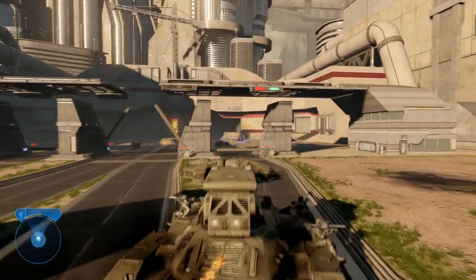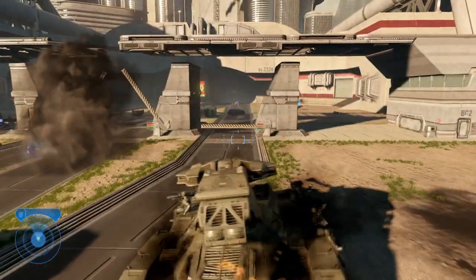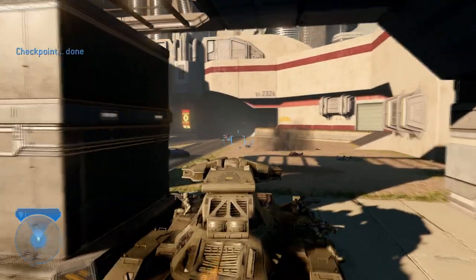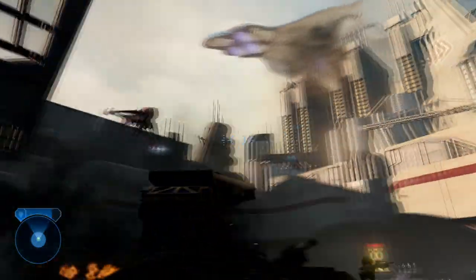The UNSC Army Light Tank has little information on it. It is a variant of the M808B made to be, as the name implies, light. We do know that the reason for the UNSC making a lighter version of the M808B was so that they could transport it via air. They accomplished this by simply making the armor thinner.